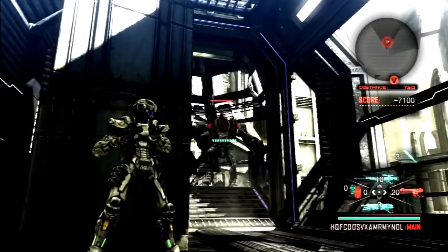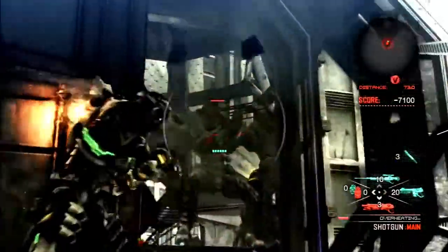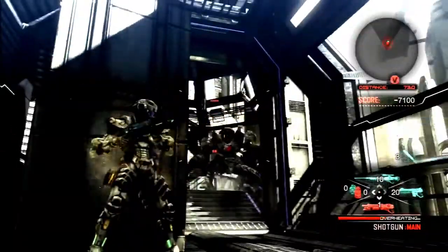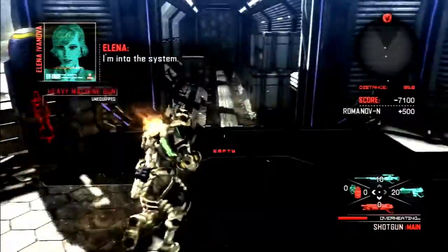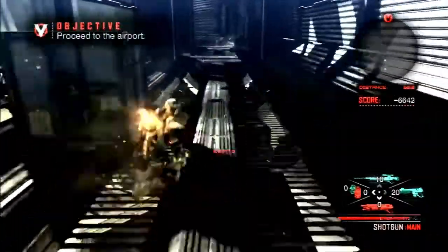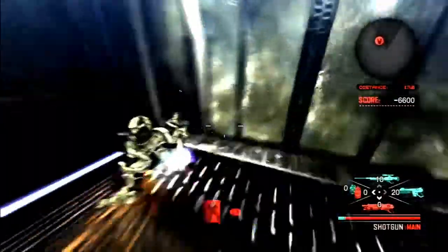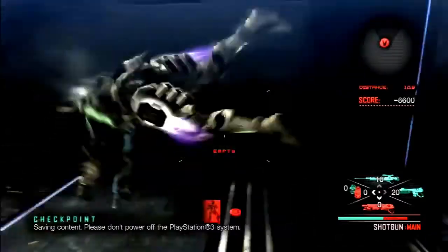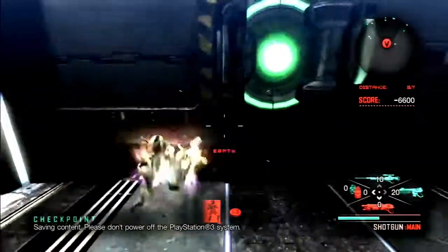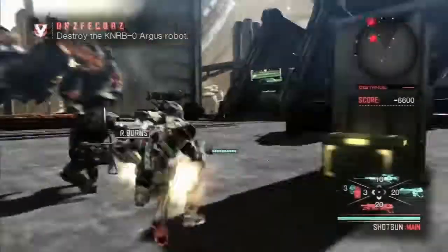I tried out a lot of strategies — I even tried to use the Arguses to kill each other, and I tried meleeing pieces of cover to get higher up to shoot the Argus. The first part of the fight is going to be sped up 300% because it's way too boring to watch. I'm going to be using an invulnerable piece of cover to the far right of the battle arena — both Arguses cannot hit you when you're behind it. You're completely impervious.